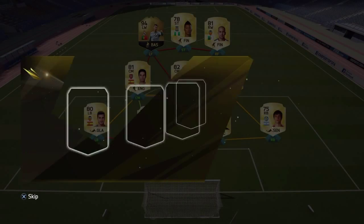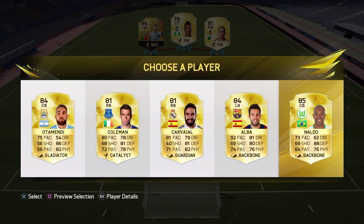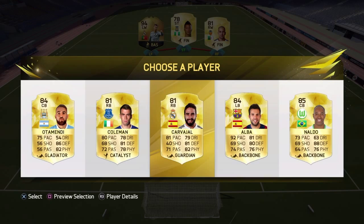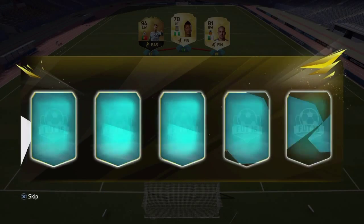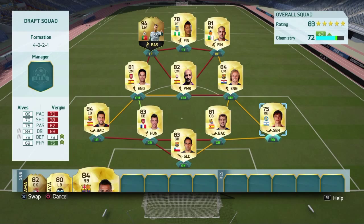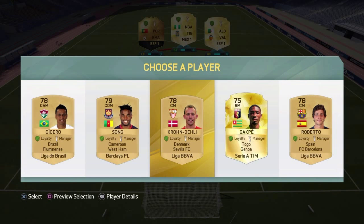Next player center back: Otamendi's card looks very good. There's our right back that we need. Jordi Alba looks very good as well though — I think we're going to have to go with Jordi Alba, very good card. Another defender and we get Daniel Alves — perfect, works out perfectly. Put in Daniel Alves there. This squad is looking very very good. Let's get a center mid now, that would be great.